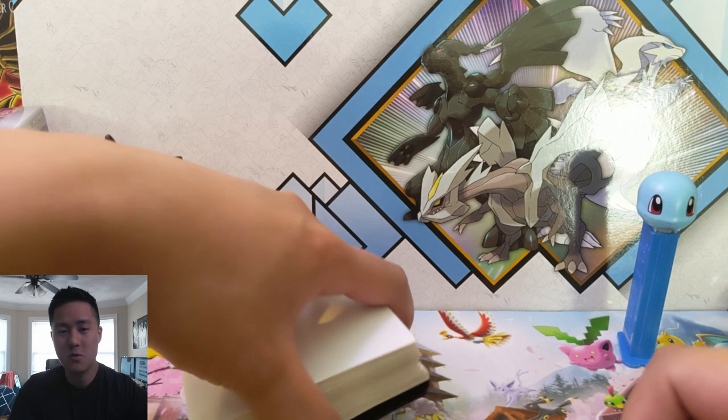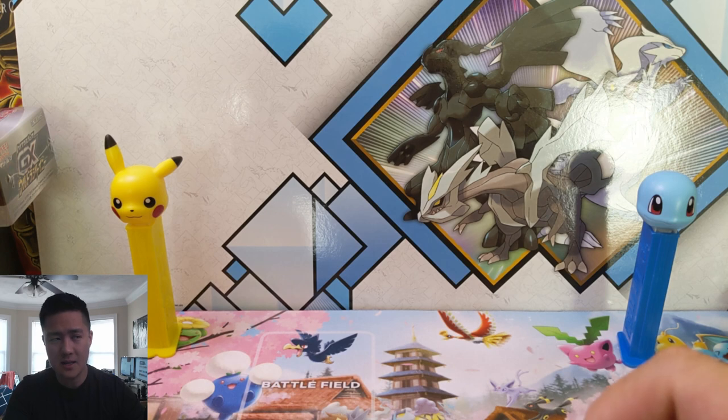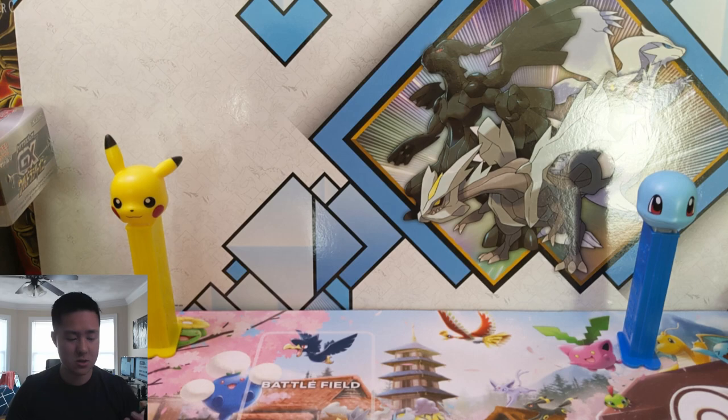So we're going to go through the cards that were featured in the Japanese set of Ultra Shining GX. Kind of go through all the cards that should be in the Hidden Fates set, bar some like the Family Ten cards and the Stained Glass Legendary Birds tag team. So let's just jump right into it.